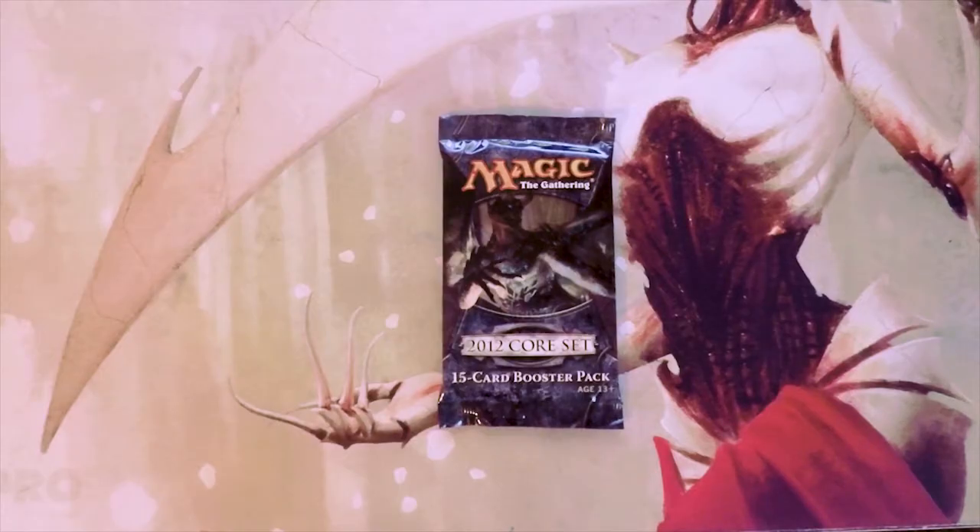Welcome to the next Crack a Pack episode. Today we are opening up a pack of 2012 Core Set — an interesting core set. Not too much in the way of value, although there are Titans, which is fantastic, as well as Grim Lavamancer. Sitting at the top we have Grave Titan as well as Sorin Markov, which is a fantastic planeswalker for cubes specifically.